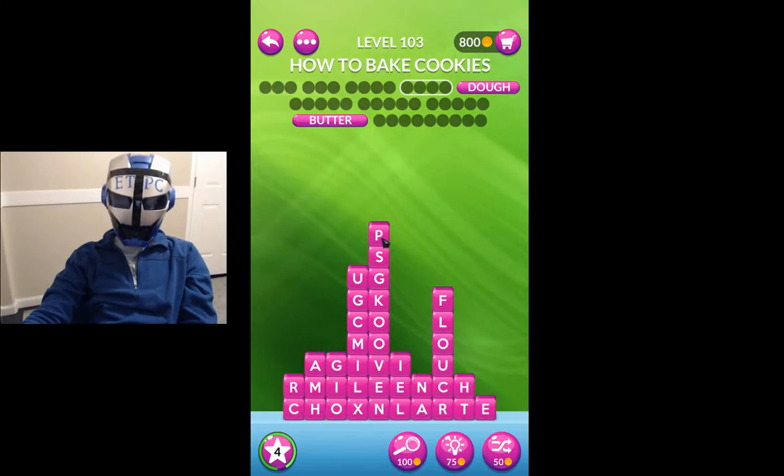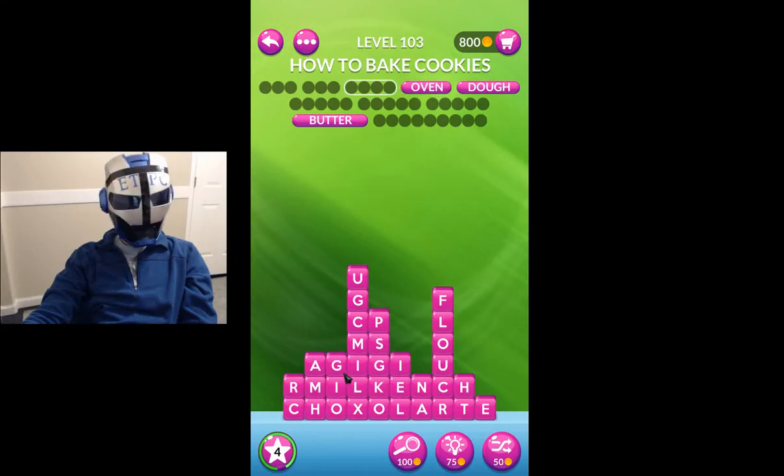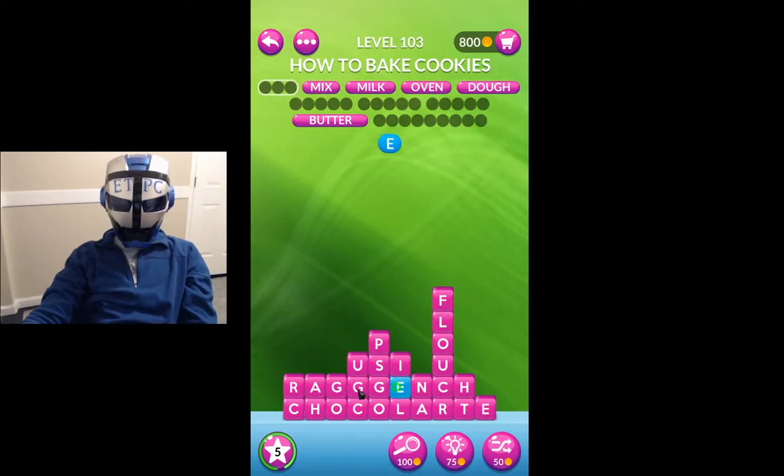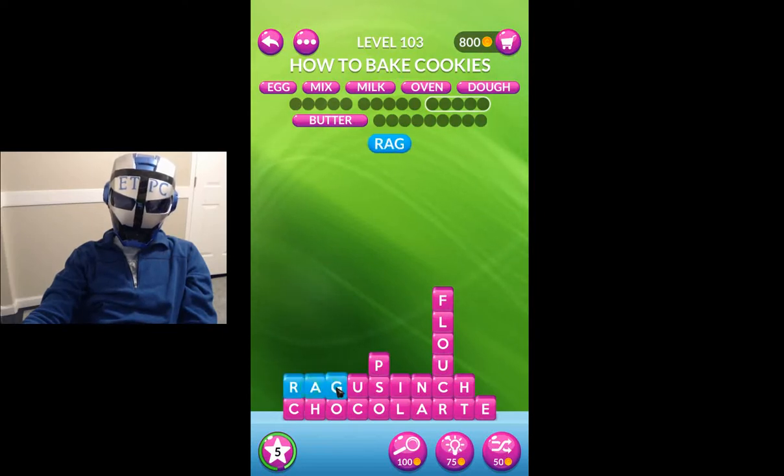It's a four letter word. Let's do a little bit of brute force here. Oven, of course — another four letter word. There we go. There's our ilk, so we get milk. We got to be breaking this open here pretty soon. Mix. Egg.